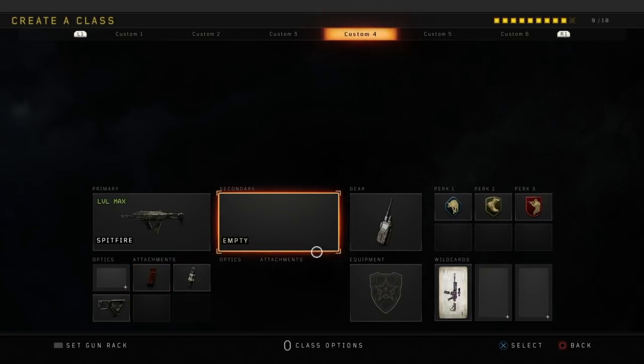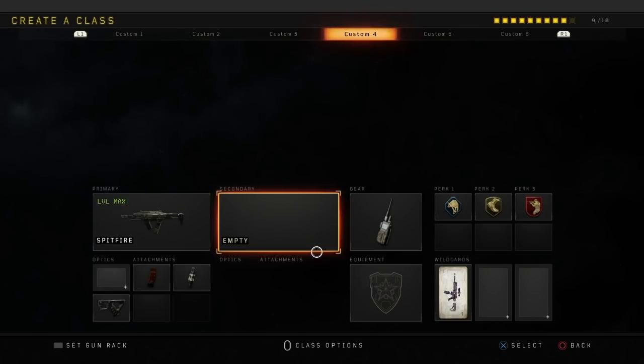The next class is going to be the Spitfire. This is probably one of my favorite classes for smaller maps such as Nuketown. I have extended mags, fast mags, quick jaw, cosmic device, scavenger, lightweight, and ghost. Scavenger and extended mags are a must-have on this weapon because it has the fastest fire rate in the game. Without extended mags you would literally kill one person and all your ammo would be gone, and you'd probably end up dying.